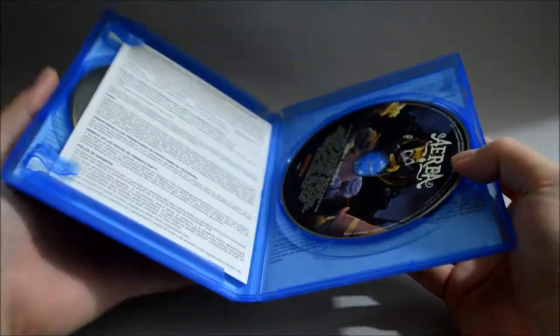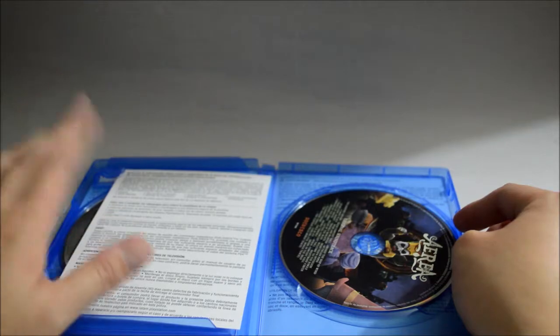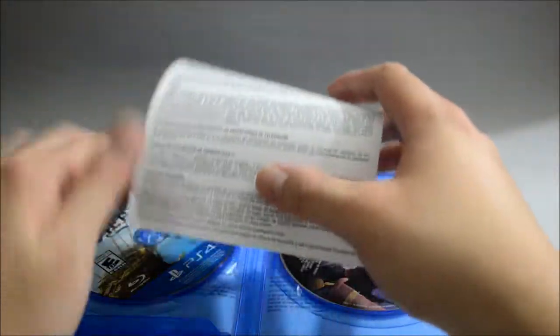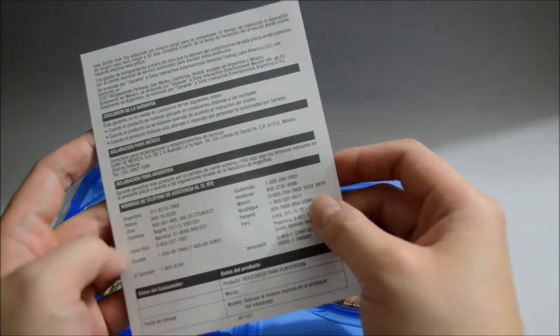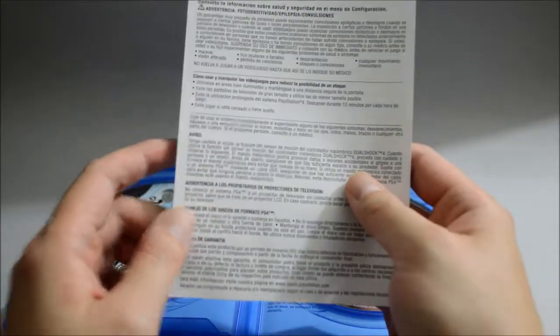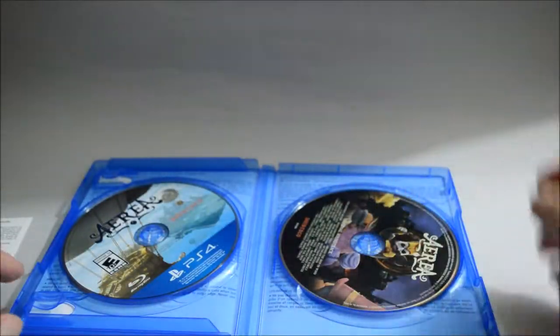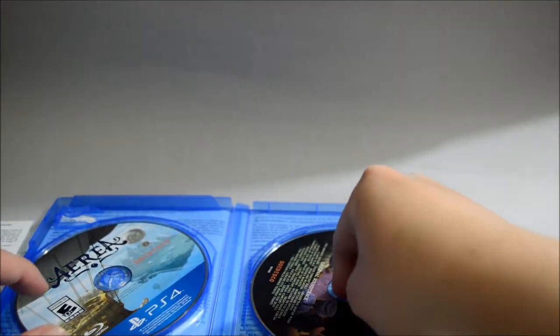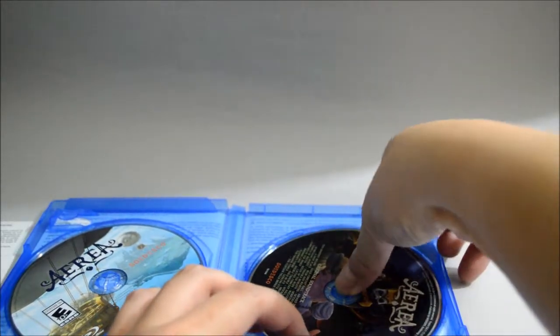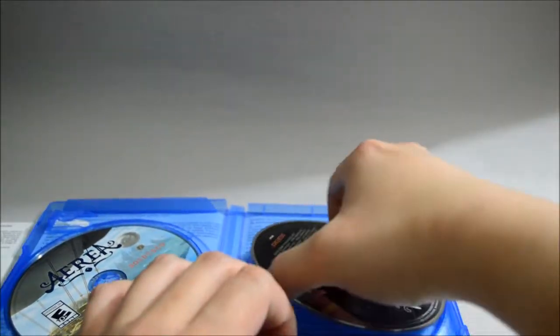Okay, so we see inside the case. The soundtrack should be on the left hand side, I assume. There's a paper — let's check that first. I'm pretty sure this is probably just warning information in different languages. Oh, the soundtrack is actually on the right hand side — interesting. Normally they put it on the left, but this time it's on the right. Let's check the soundtrack first.